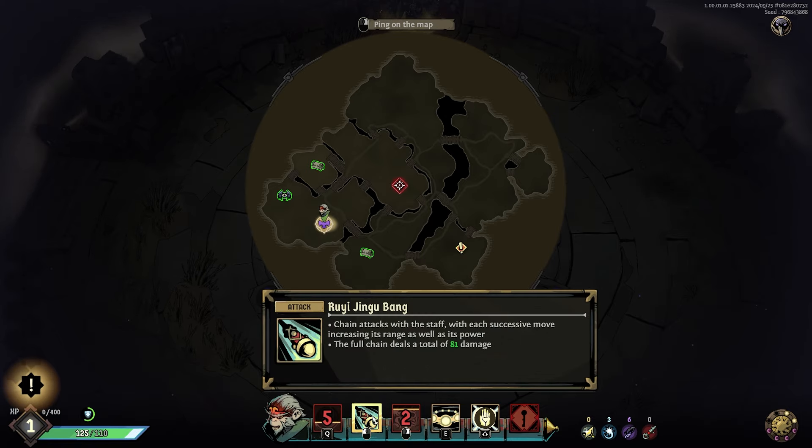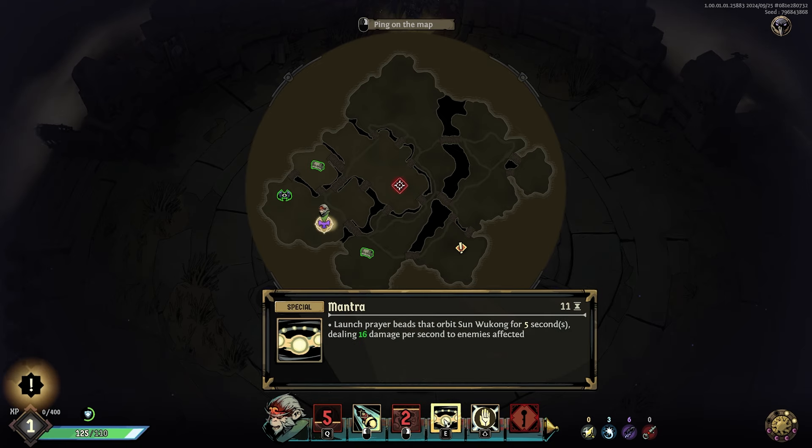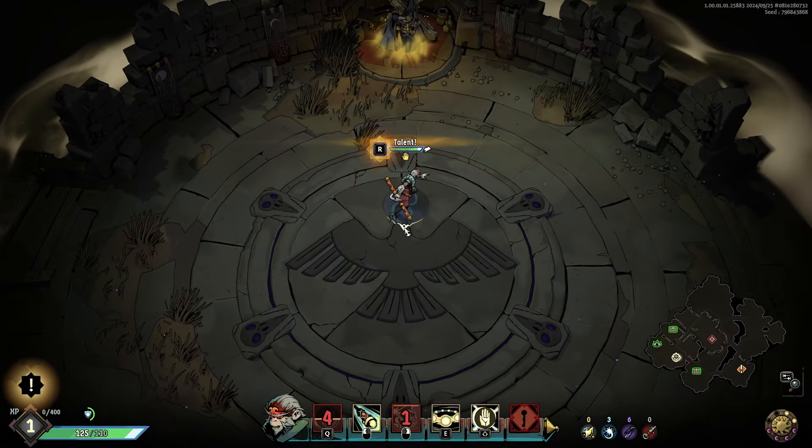Chain attacks are the basic, the dash does the dash. You strike towards an enemy for 30 damage; if other enemies are nearby you can follow up with two other targets while being intangible. There's also a mantra and prayer beads that orbit Sun Wukong — like a holy bible. Our defensive skill on Shift lets you block any attack for 0.5 seconds. If the attack is blocked, the block time resets and Empty Palm has no cooldown.